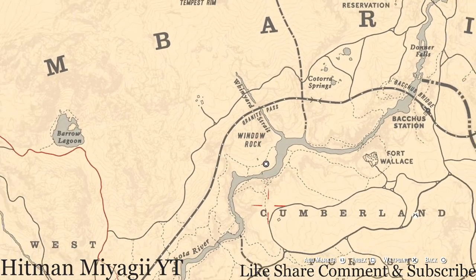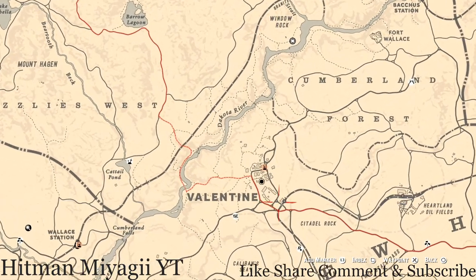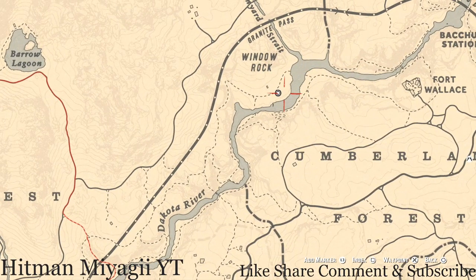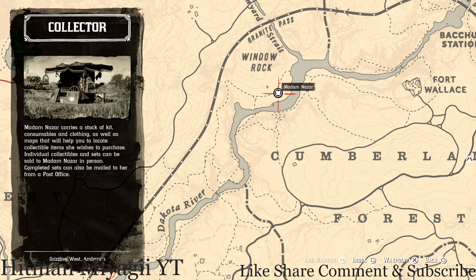Madame Nazar's location is right under the word 'Window Rock,' right above Cumberland Forest and right outside of Valentine. Just fast travel to Valentine, run up and through Cumberland Forest, take the path down and around, go across the water, and she is right there. She will be here until 1 AM on the 12th — Eastern Standard Time.